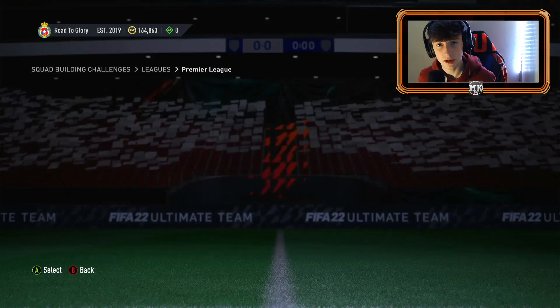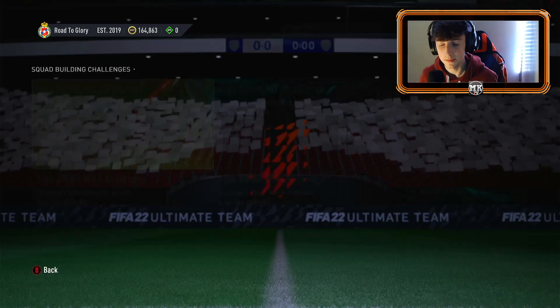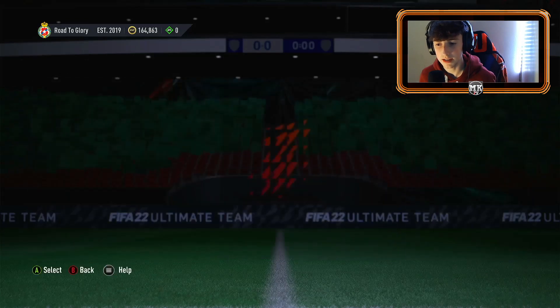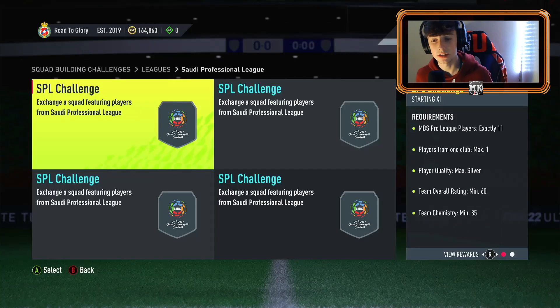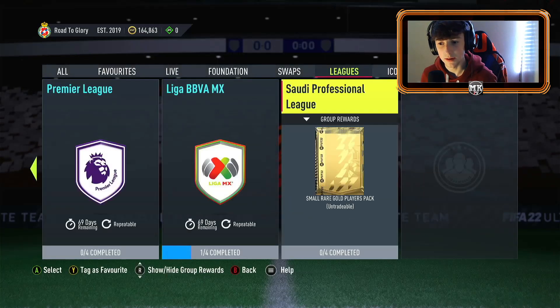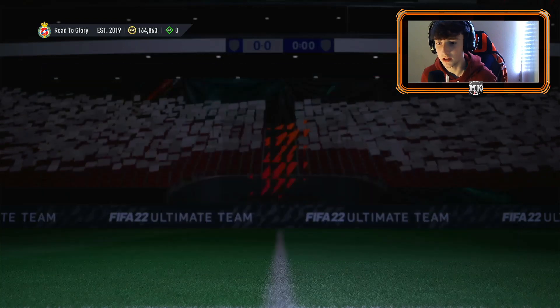I'm also going to be completing David Beckham's icon card in this video, so stay around for that — the first icon in the series on the road to glory. I did go ahead and complete the bronze one for the Mexican League. I had it all from the bronze pack method — check my other video if you didn't already. Yesterday's video was about stocking up on league SBC bronzes and doing the bronze pack method.